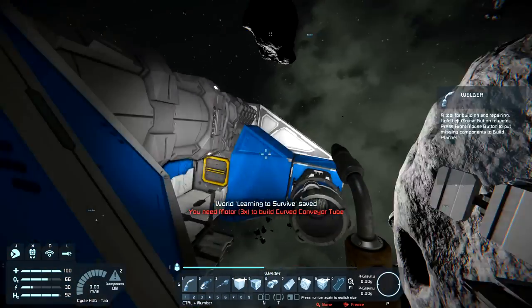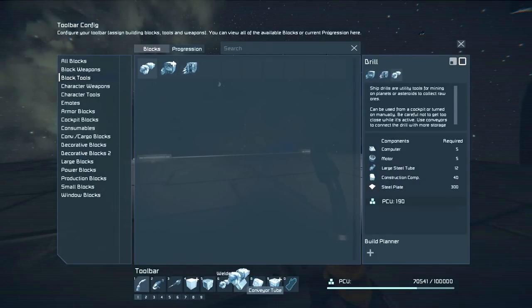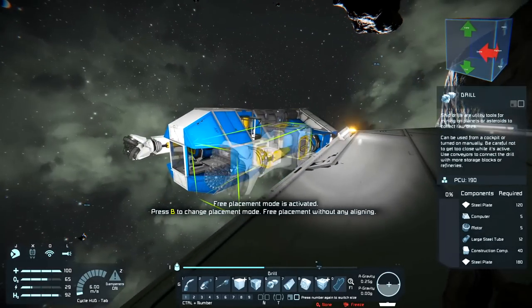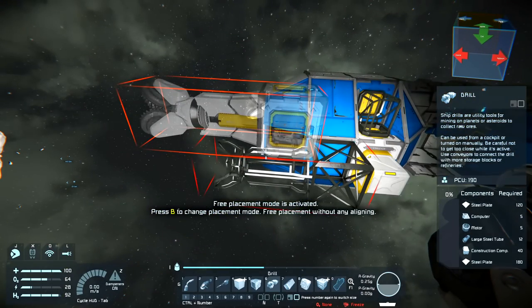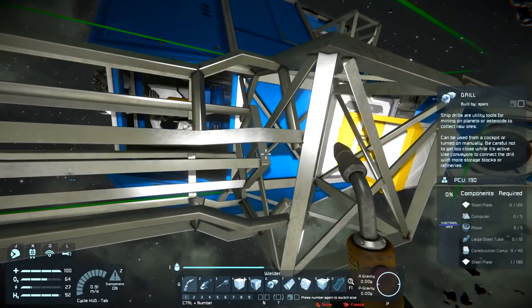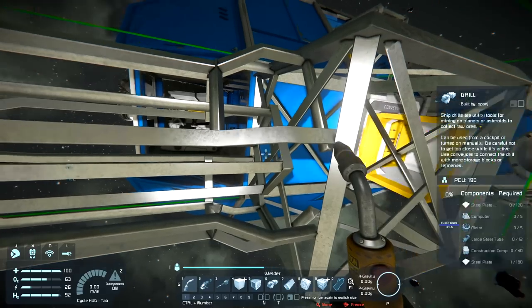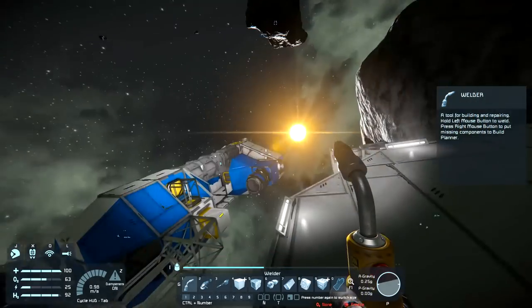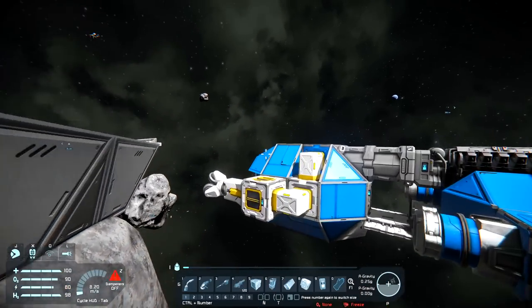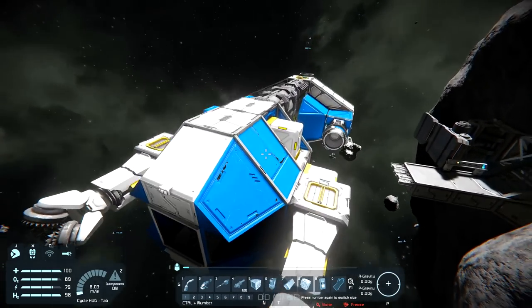I'm going to be out of motors and interior plate again. Actually, let's put the drill on. Bingo - this requires a crap load of stuff: another four construction computers, 120, two hundred, three hundred steel plate. Right, I'm going to do a bit more mining then. Let's see if we can finish that off and then take her out for a spin. We now have two drills on our ship - finally. I have no idea if this is going to work, but we're going to go and see.